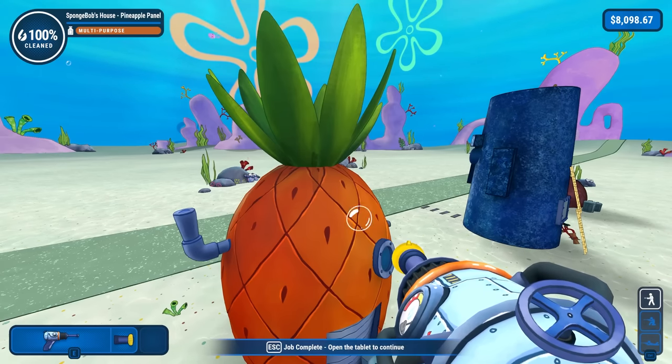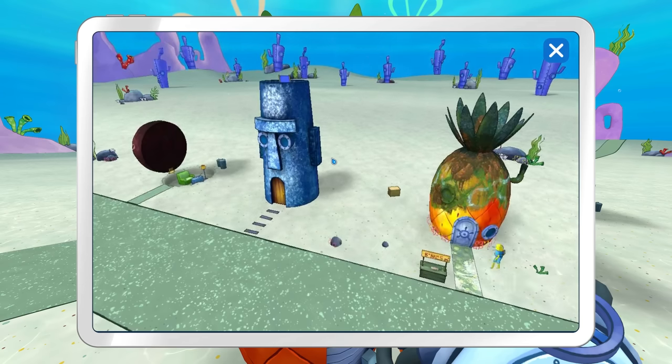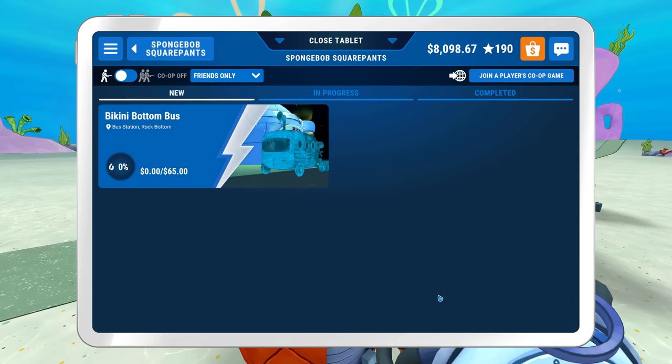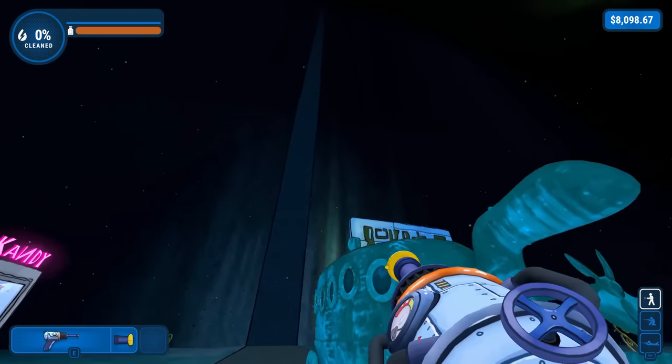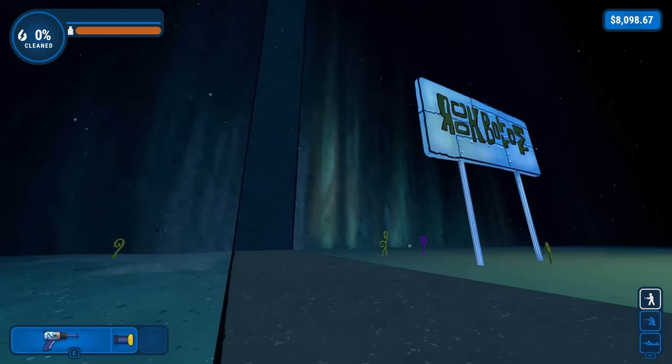That wasn't too bad — it still took me over an hour, but we did it. I'm sure SpongeBob and all his friends are going to be very happy about these things being cleaned for probably five minutes, because it's underwater and dust and sand goes everywhere. I forgot about Sandy — I wonder if we can do Sandy's house, that would be so cool. What do we have to do now? Bikini Bottom Bus. Some nighttime cleaning — I think this is the first time that's happened. This looks freaking cool.